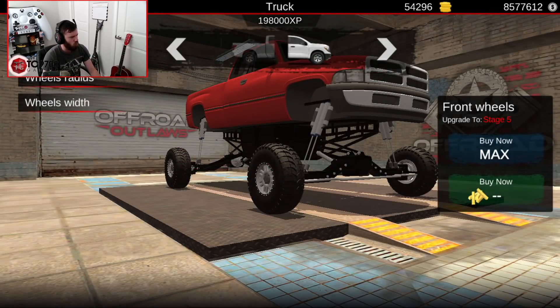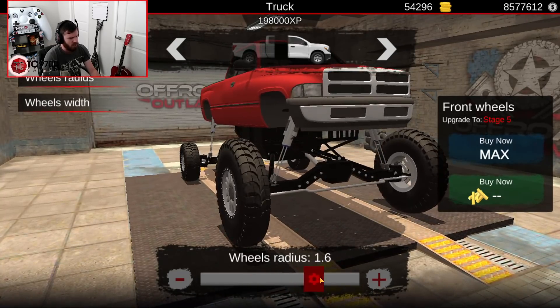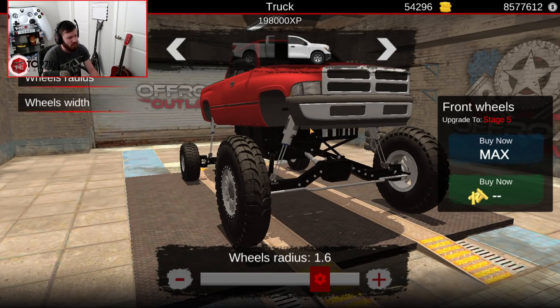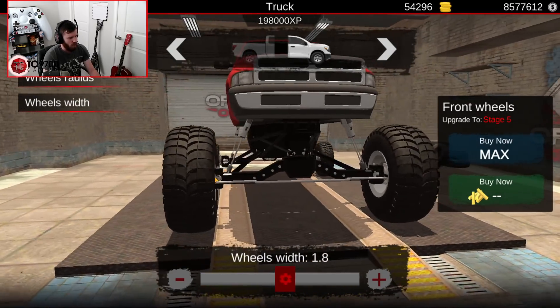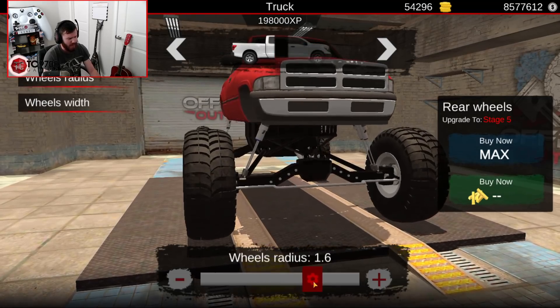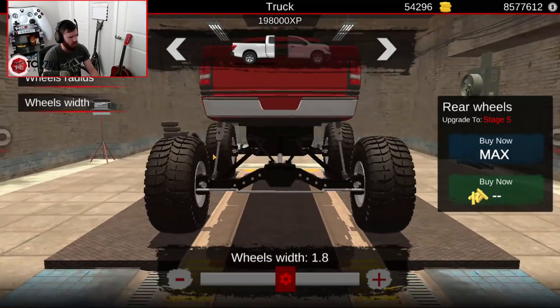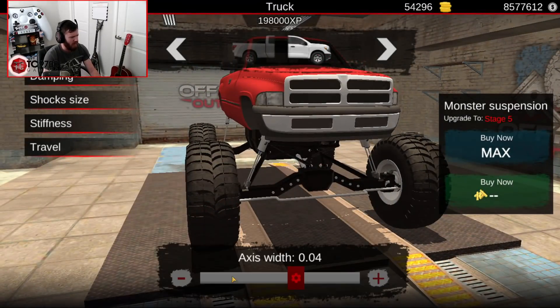Tire-wise, we're going to go with a wheel radius of about 1.6, and about 1.8 in terms of width. Now that I see it on the truck, I can actually bring the width in a little bit because it's a little too wide for my taste.